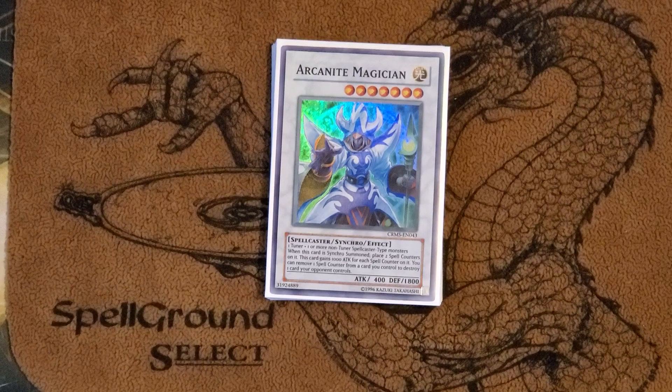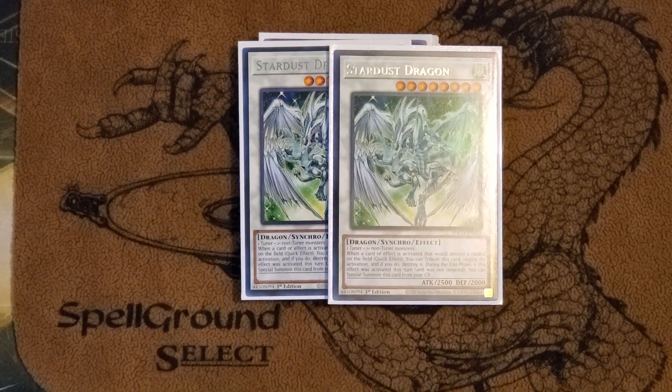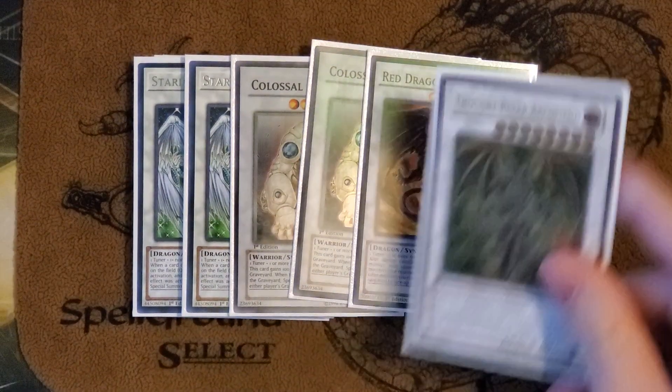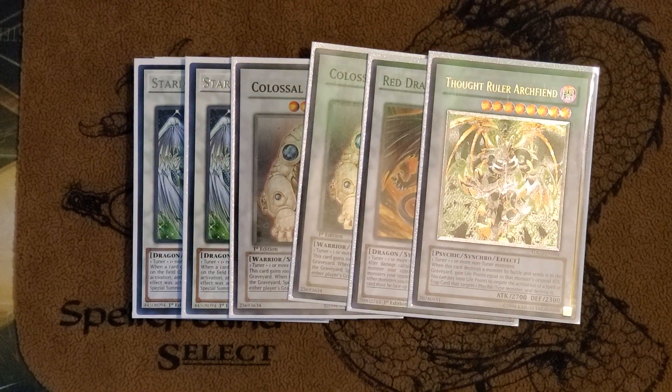Arcanite's a crazy card. Into the eights, I played two Stardust Dragon and two Colossal Fighter. Since we make eights a lot with the Rekindling stuff, I just wanted to play a lot of these guys. Also Red Dragon Archfiend and Thought Ruler Archfiend. The last card is Chimeratech Fortress Dragon.